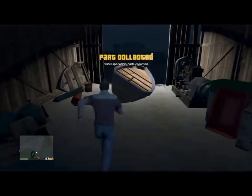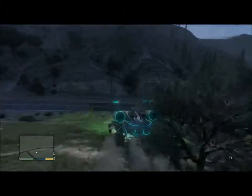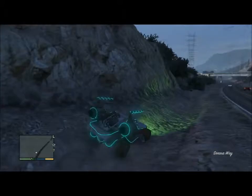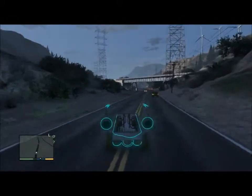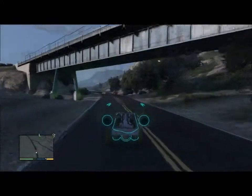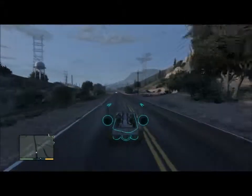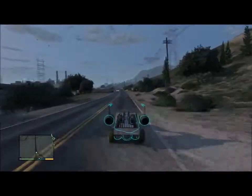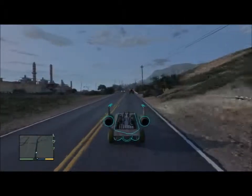And that's the last one, guys — give yourselves a round of applause; you made it through all 50. After you get the fiftieth part, if you're not Franklin already, switch back to Franklin and you'll get a text message from Omega. He'll have you meet him somewhere, and once you meet him it'll give you this nice futuristic car as a reward. Please thumbs this video up — I am TheTimePlayed and I'll catch you guys on my next video.